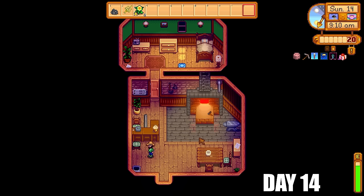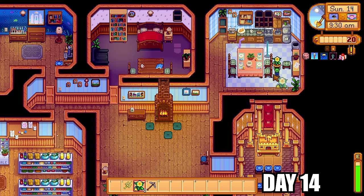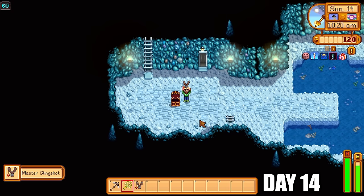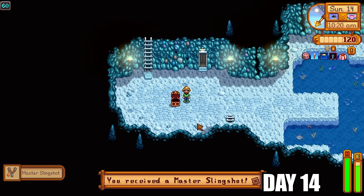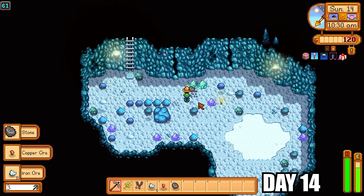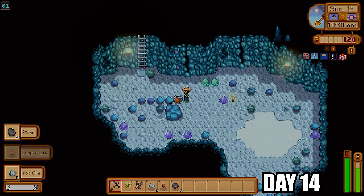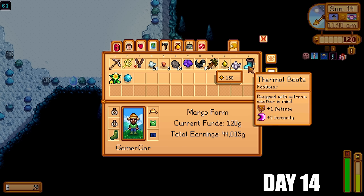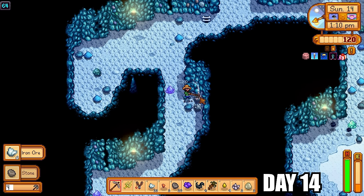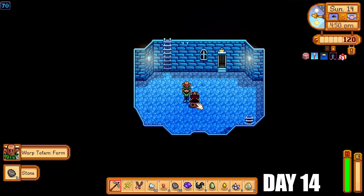It was raining again today and the next day was also rainy — blessed with consecutive rainy days for this challenge. We're gifting Caroline daffodils to get her to two hearts as quickly as possible. Once she hits two hearts she gives us the tea sapling recipe, and then we'll see some serious cash rolling in. I got the master slingshot on floor 60 — I'll only use that once to get a golden walnut on Ginger Island. It's much more difficult to reach Ginger Island early on the community center route; on Joja I'd be there at the start of summer.